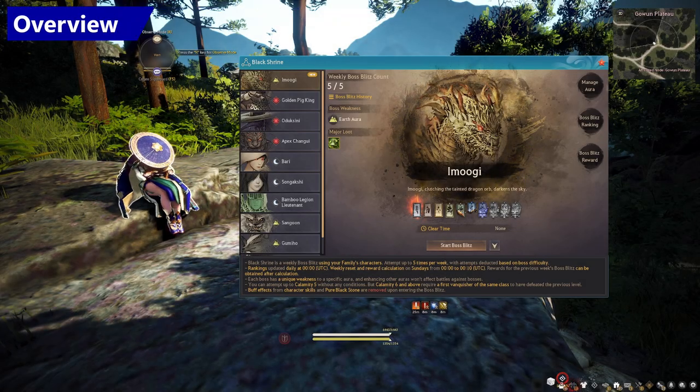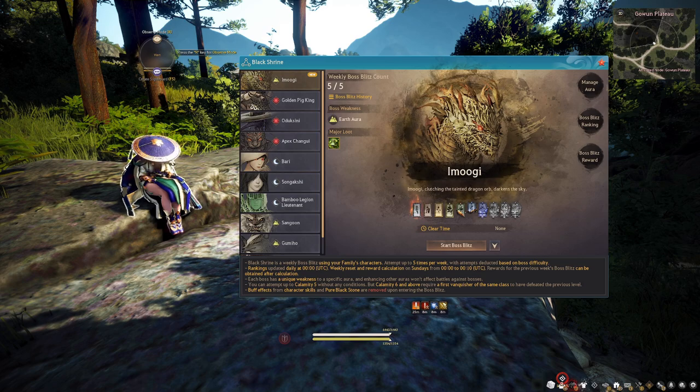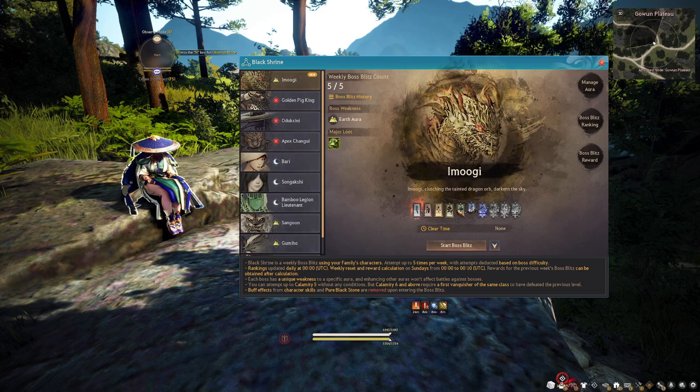For those of you that don't know what the Black Shrine system is, it was a new system implemented with the Land of the Morning Light in Black Desert Online. Unlike traditional regions, this region offers 10 unique bosses that you can challenge and defeat.